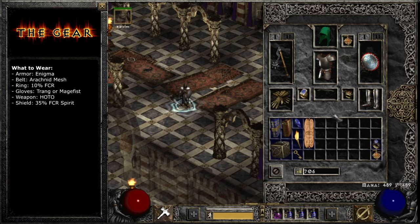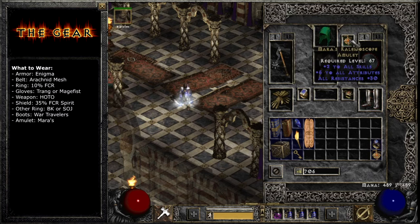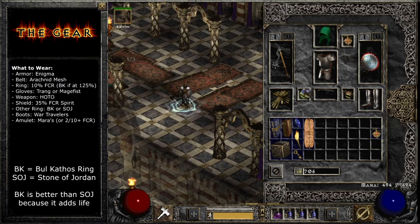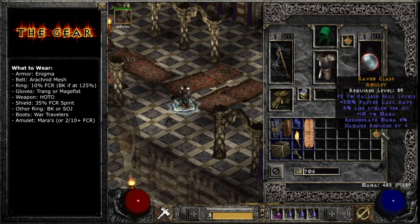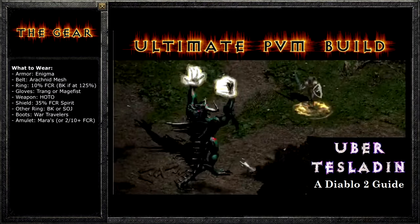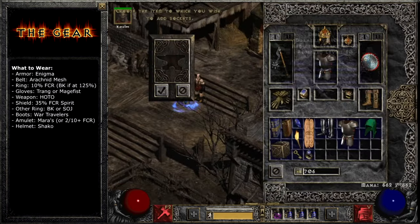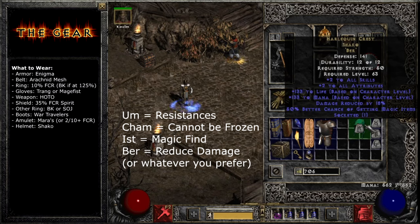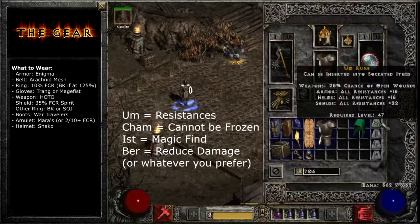For the rest of your gear, you're focused on Skills, Resistances, and Magic Find. For the other ring, you'll want a BK ring or a Stone of Jordan. For boots, I use War Travelers for their magic find. For the amulet, you'll want Mara's with as much resistance as you can get. An expensive option is to get a crafted amulet with +2 to Paladin skills and at least 10 FCR — you'd want dexterity and fire resistance out of this too. Then you could use another BK or SOJ ring instead of that FCR ring, squeezing another skill level out, though you'll probably have lower resistances. For the helmet, you'll want this green one known as Harlequin Crest, which most people call a Shaco. I recommend getting Larzuk to socket it, and then you can put a rune in it for damage reduction — I stuck a Ber rune in mine.